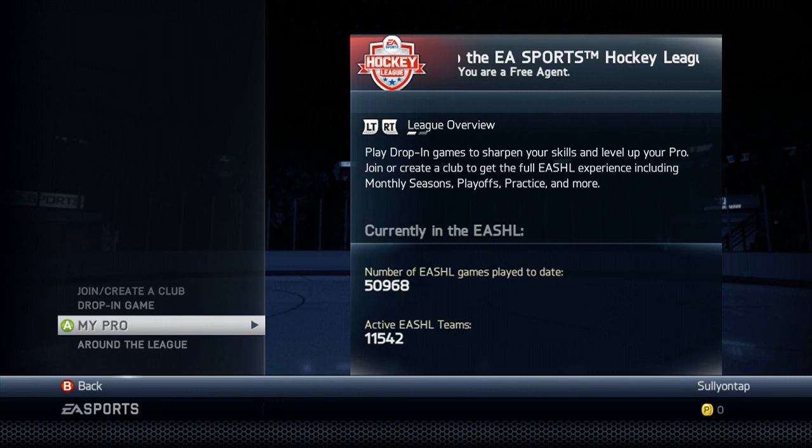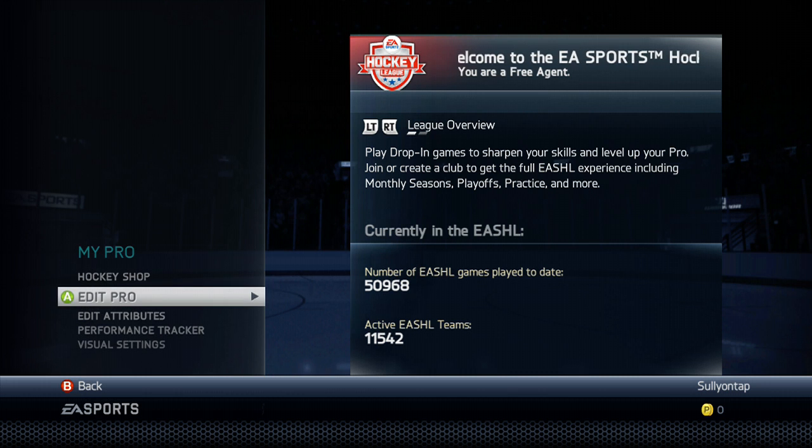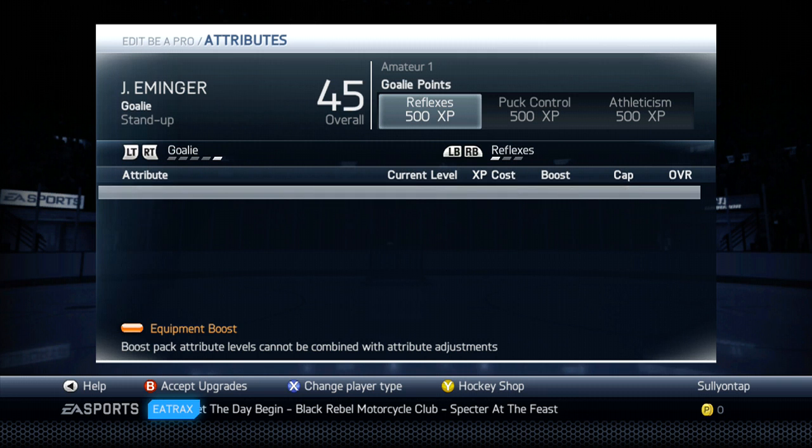Thank you guys for clicking on the video. I am Sully and today we have our amateur defensive build — I'm not using any boost from the hockey shop. I'm just showing you guys how I set them up, and when I unlock a pro and then also I don't know how it goes — pro, legend, or superstar legend 3 card — I'll show you guys how I set it up each and every time I unlock a new level.